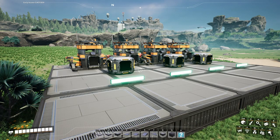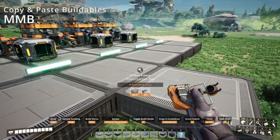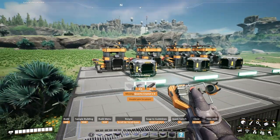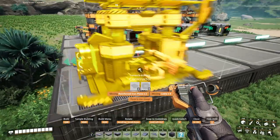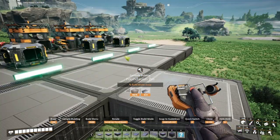Speaking of copying and pasting, you can also use the middle mouse button to eyedrop a selected material. All you need to do is point to what you want copied, press the middle mouse button, and that will allow you to place those buildables as you go along.